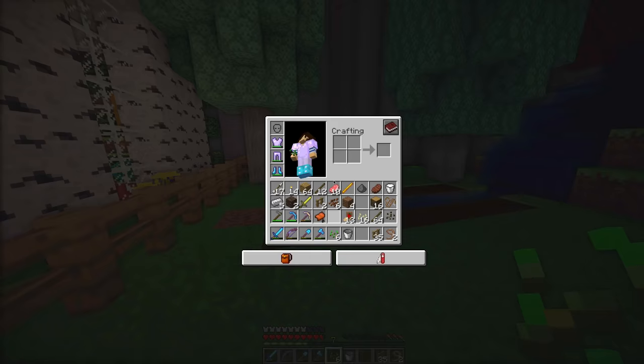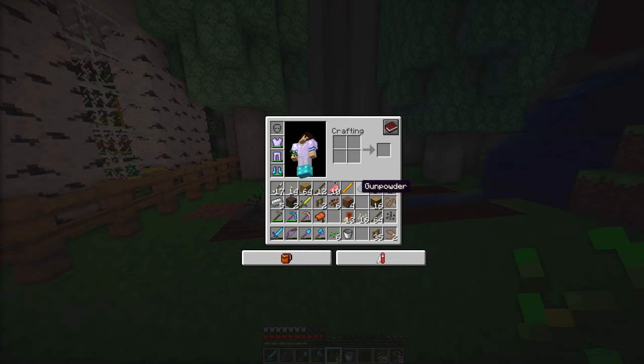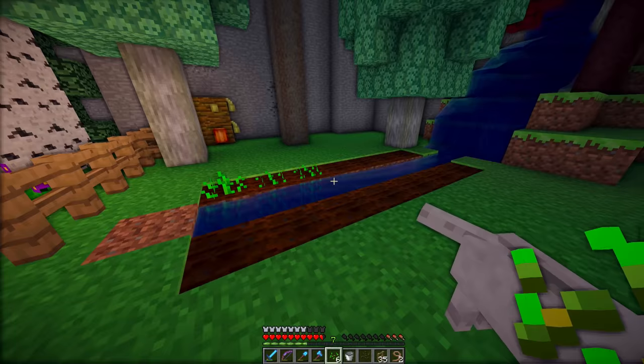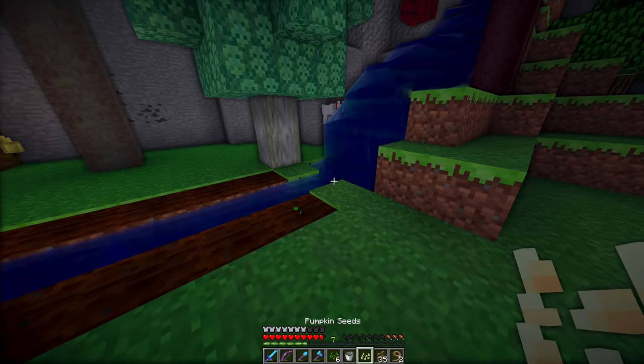I'm going to plant three pieces of wheat there — if I harvest them, I can make one piece of bread. Let's go ahead and plant the melon. The melon needs space, just like a pumpkin. So if I plant it here, hopefully it'll grow to the next row over. There we go. And then I'll plant the pumpkin there.